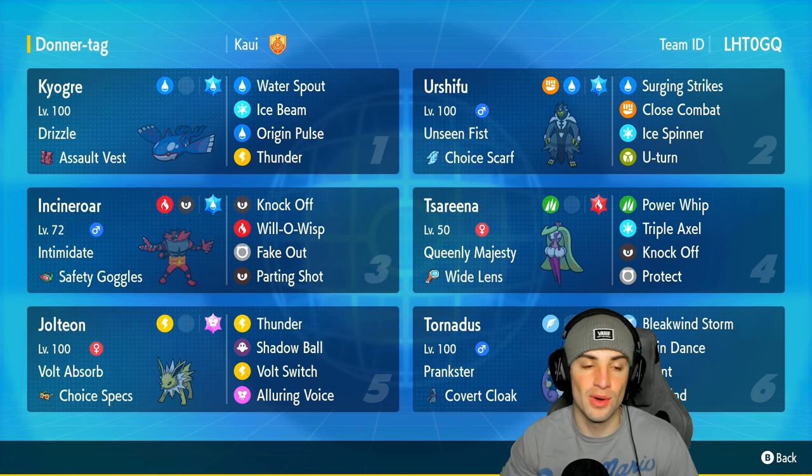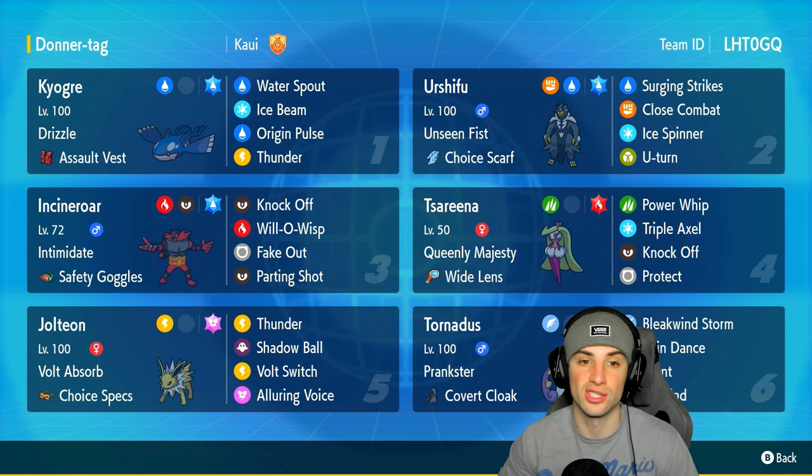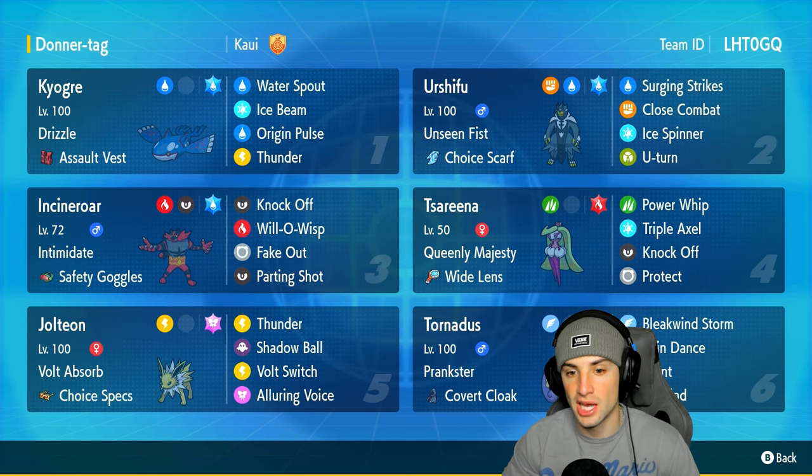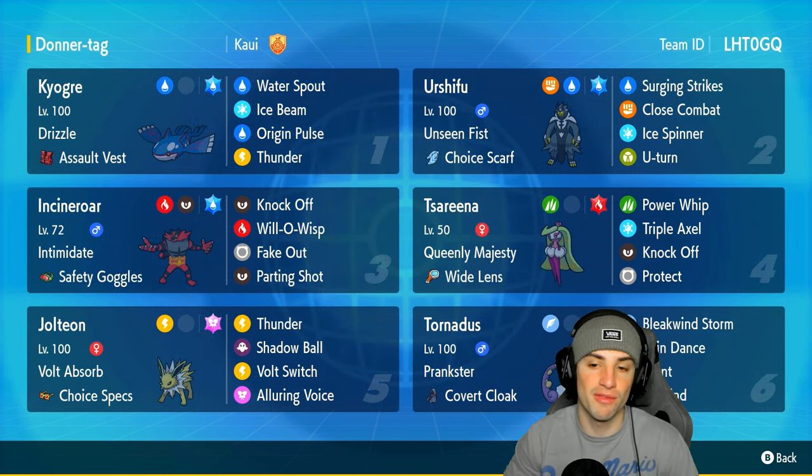With the restricted Pokemon, you already know it's going to be Kyogre with Drizzle and the Assault Vest as the item. It's got the Water Tera type to give it that water boost. It's got Water Spout, Ice Beam, Origin Pulse, and Thunder — a top-tier moveset for Kyogre.